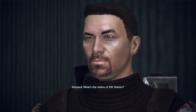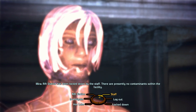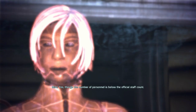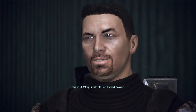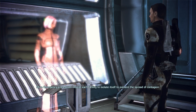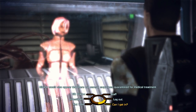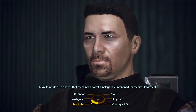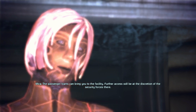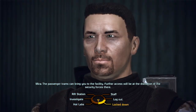What's the status of Rift Station? Rift Station has been locked down by the staff. There are presently no contaminants within the facility. The staff is alive then? Yes, though the number of personnel is below the official staff count. Why is Rift Station locked down? Emergency procedures require each facility to isolate itself to prevent the spread of contagion. There are also several employees quarantined for medical treatment. If it's locked down, will I be able to enter? The passenger trams can bring you to the facility. Further access will be at the discretion of the security forces there. We'll deal with that when we get there.